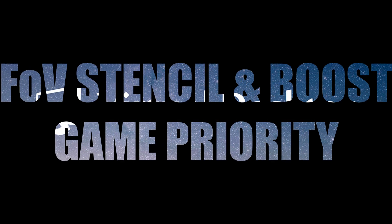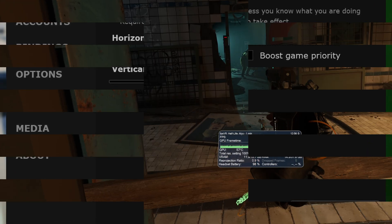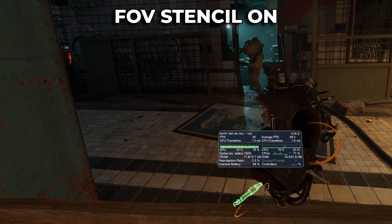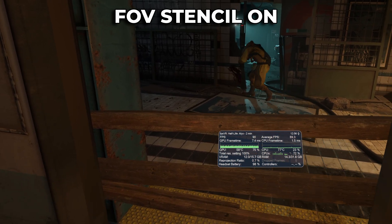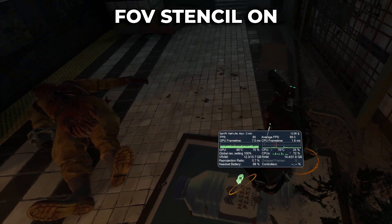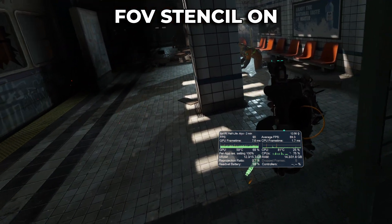FOV Stencil and Boost Game Priority. FOV Stencil basically does not render the edges of your screen for a modest performance increase. Use this if you're streaming your game on YouTube or Twitch — it will compensate for the extra load of broadcast software without hitting the performance of your game. It cannot be used if you move the FOV tangent sliders; leave them at 100% if you want to use this feature. Also check your output before streaming, as this feature can cause the top-right and bottom-left corners to appear clipped. Boost Game Priority can be used if you suffer freezing while playing — it increases the GPU priority of the game but can introduce some latency.